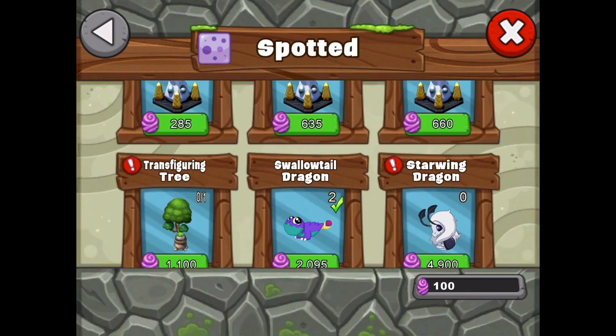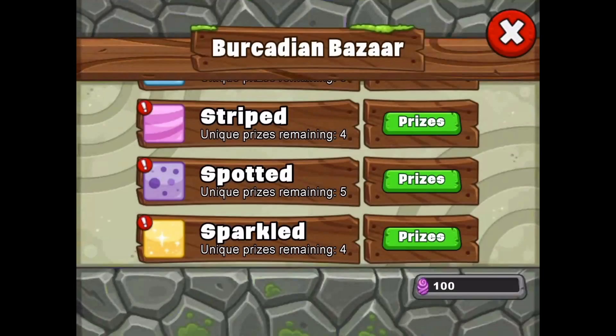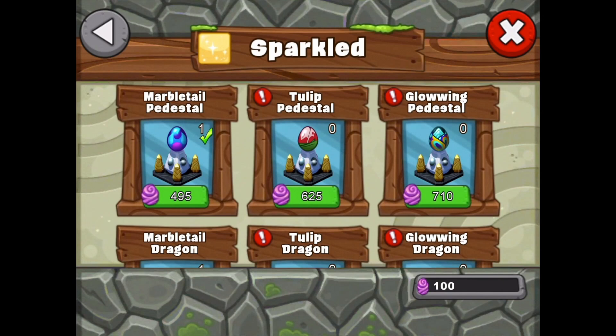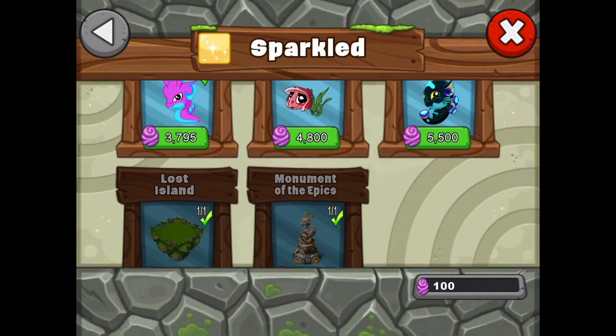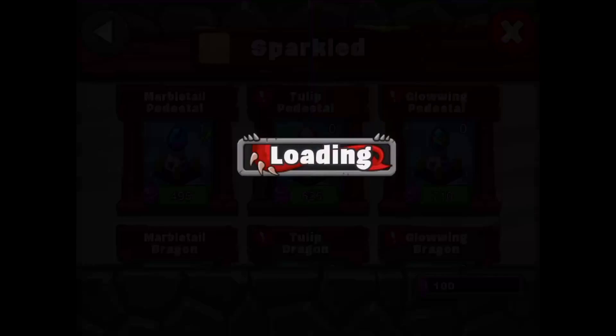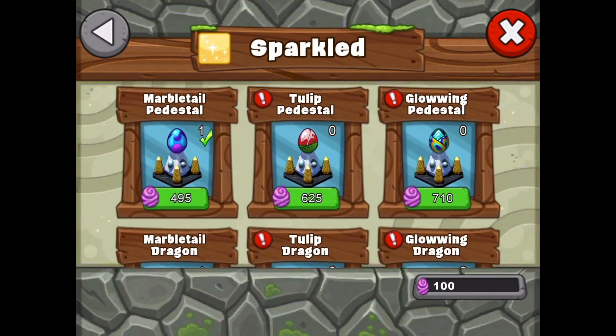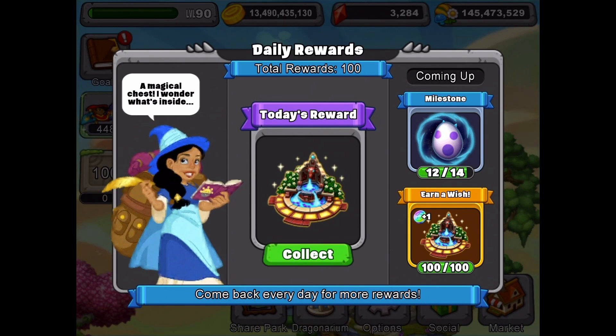Swallowtail and starwing are new dragons, cumulus dragon is also new, and relic of the epics is back. In sparkled: gold marble tail is back, a new tulip dragon, glowing is another new dragon — that egg looks awesome. Marble tail, tulip dragon, and glowing are all new. The lost island is back if you don't have it, and the monument of the epics is back as well. Also, here's our daily reward — we've hit 100 out of 100 rewards for the dragon wish, so we're going to collect that wish.